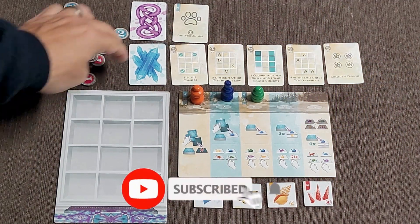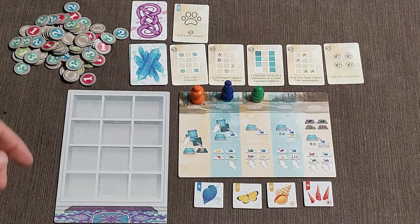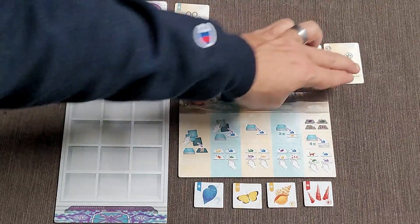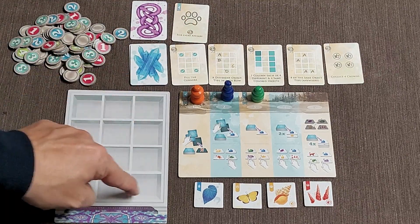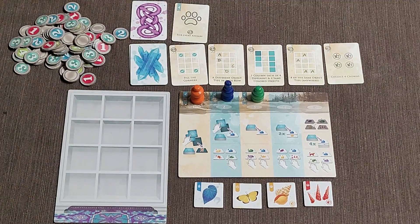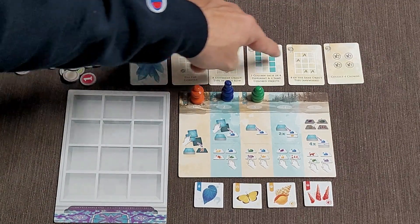The components in the game: you're going to have these curiosity cards — you'll go ahead and fill out five of them — and then you also have wonder cards. These are going to be cards that you're going to be able to score with. Anytime you lay down an animal tile, you'll score a point for them. These particular cards are going to be for if you are able to fulfill these objectives first. And this is going to be your cabinet that you're going to be placing these tiles in. If you manage to be the first person to fill the corners with objects, you'll pick up this card. These cards are going to be worth different amounts of points.